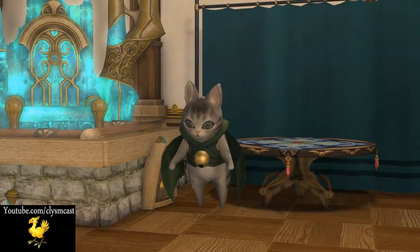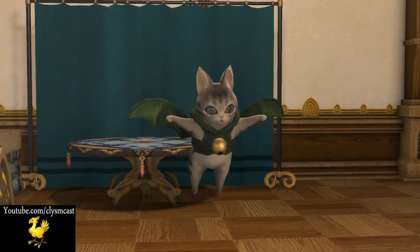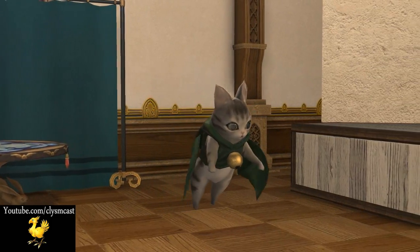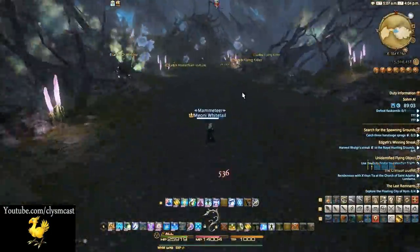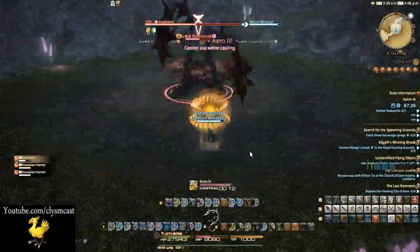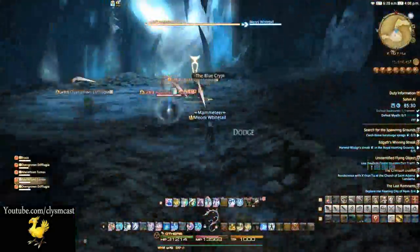You see these things around the Sea of Cloud zone in the game as actual monsters you fight, and you may or may not know you can get this as a minion for your collection. To get this minion you will need to clear Sohr Khai Normal. It has a chance to come out of the last chest after the last boss in the instance. You could obviously do this unsynced alone or with a friend or two, since it's a level 60 dungeon.